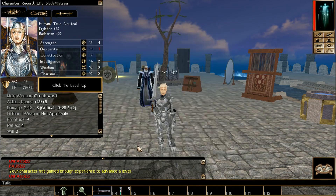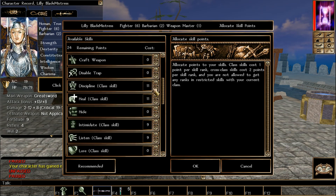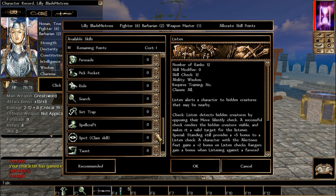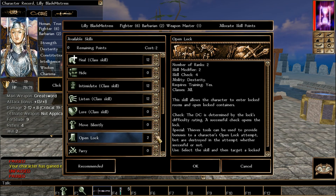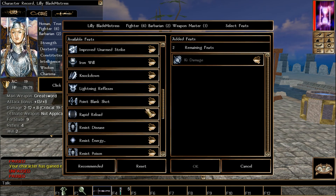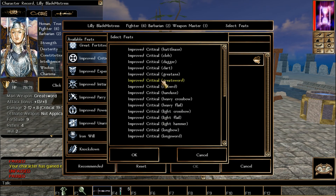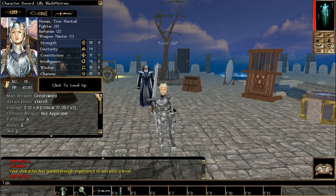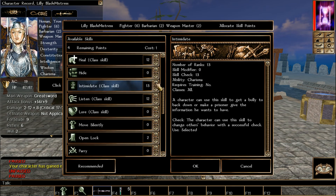We go down the list to Whirlwind. Great news — now we have access to the Weapon Master! We're in a new part of this build. For skills: Discipline, Heal, Intimidate, and Listen. For feats, we grab Improved Critical. Pick the weapon that matches your Weapon Focus — in my case, Greatsword and Weapon of Choice. Our threat range is now 17–20 for the Greatsword, even lower if using a Scimitar or other weapons.